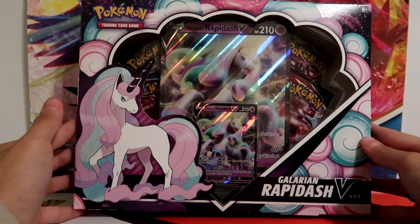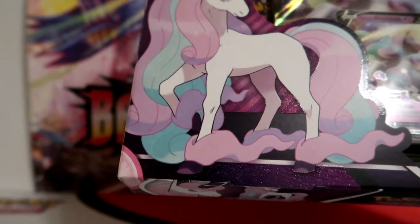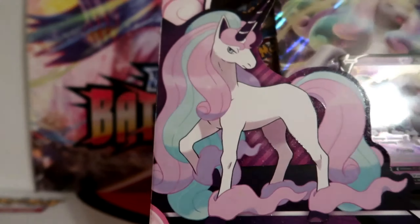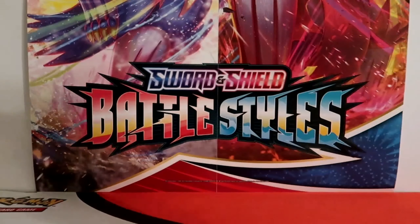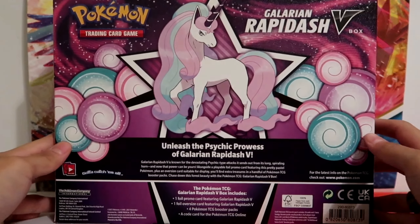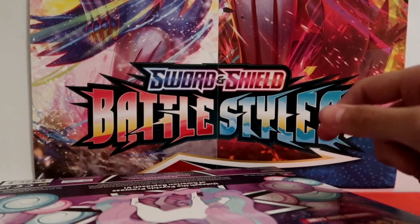Here is the box's art itself, and spackled everywhere are these tiny pieces of glitter, and the box itself does have texture. Here is the back of the box, for those of you wondering. Nothing too special. Anyways, let's get this thing opened.